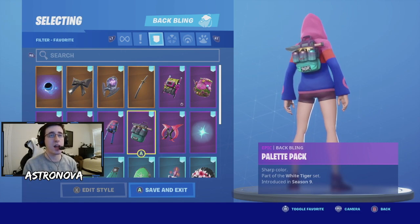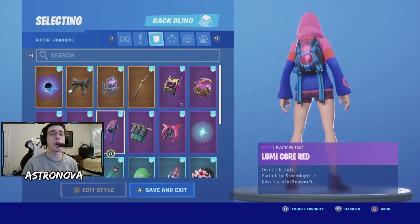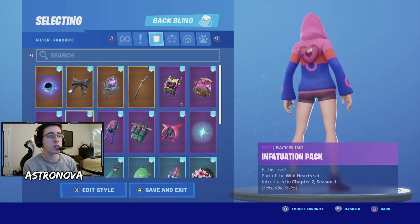For our next one, another starter pack back bling - this palette pack - I really like the purple and the aqua green for this skin. A back wing that really matches well with the color is definitely lumicore red. Next we have the back wing infatuation pack, which does have two styles.